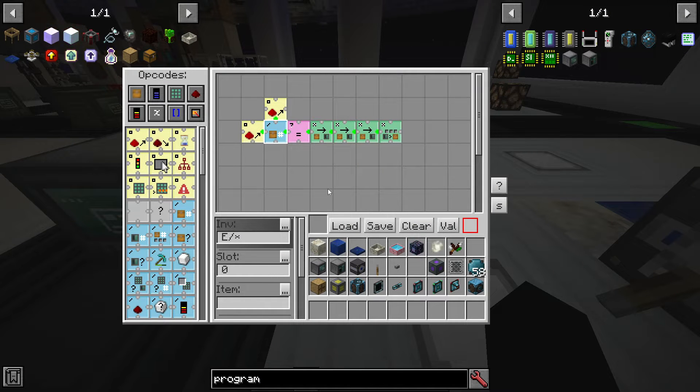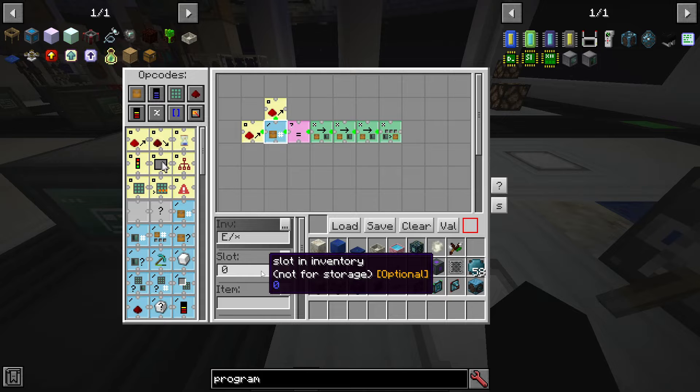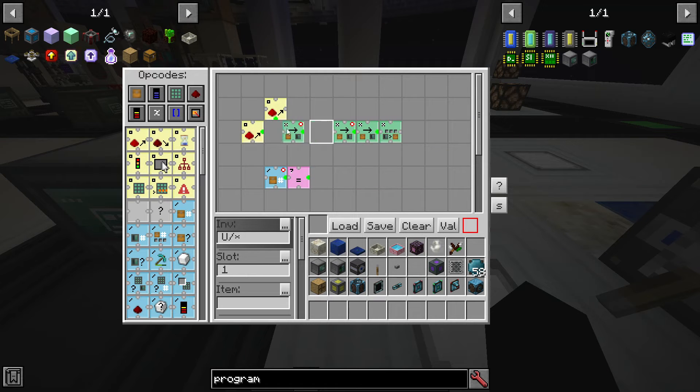Programming with RF Tools Control can be tricky. In case your program doesn't work, here are some recommendations. First of all, make sure that you set the right side. Second, make sure that you are using white slots. Third, all cards should be connected with green dots. Fourth, make sure that you are using white cards — probably you are using the wrong one. And fifth, you can remove a part of the program and check each of the individual steps.